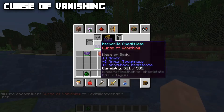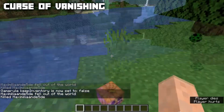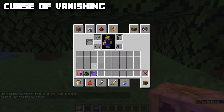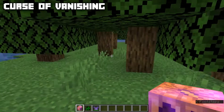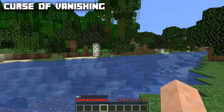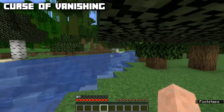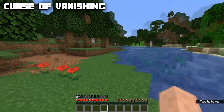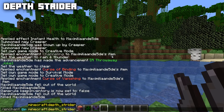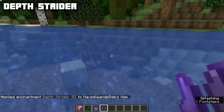If an item has Curse of Vanishing and you die, that item will be gone forever. As you can see, we picked up all the rest of our items but the one with Curse of Vanishing is not there — it has disappeared. Both Curse of Binding and Curse of Vanishing must be applied through a book; you can't use the enchanting table to get either curse.